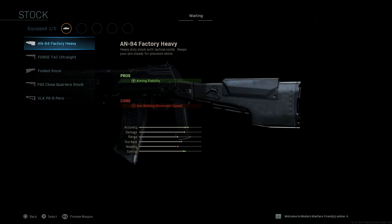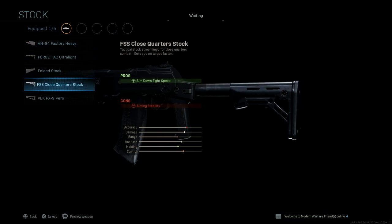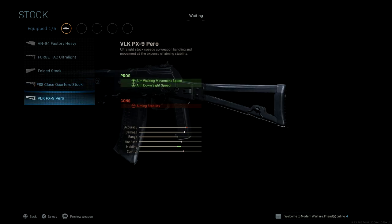For stock options, we have five stocks: the Factory Heavy, the Ultra Light, the Folded Stock, the Close Quarter Stock, and the VLK-PX-9 Peril — weird name.